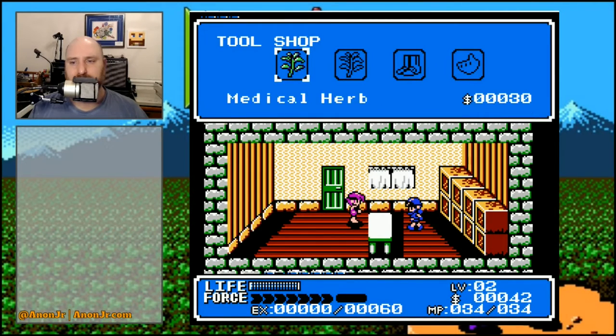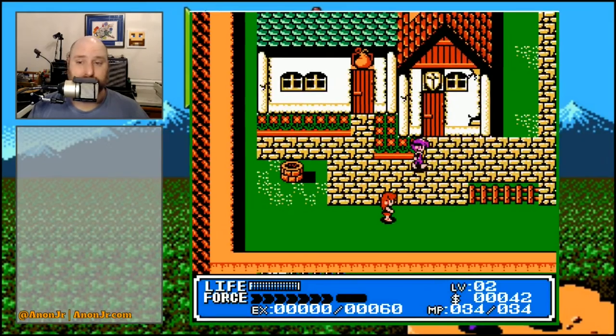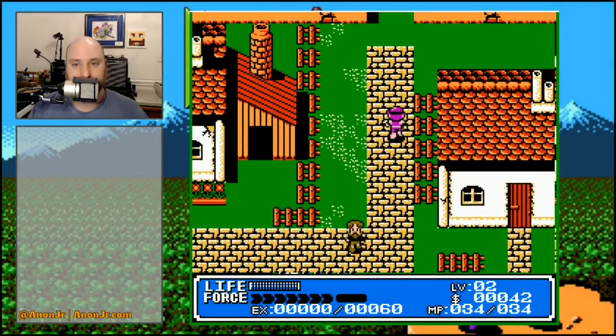Do you wish to buy? Yes! So we've got some medical herbs that restore hit points for 30 bucks a pop — manage your money. We've got some antidote that will cure poisoning for 40 bucks a pop — that'll actually become important a little bit later. We've got some warp boots that will let you go back to a village you've previously visited for 60 bucks — not worth it right now because we've only been to one village. And we've got an alarm flute for 50 bucks, which we don't have enough money for. So let's go get our 50 bucks and get an alarm flute.